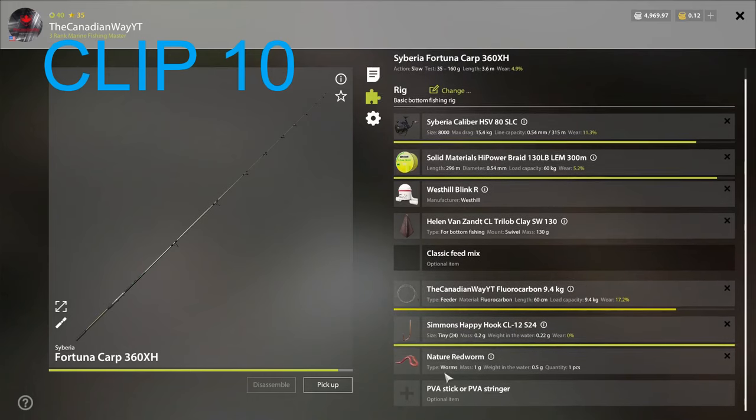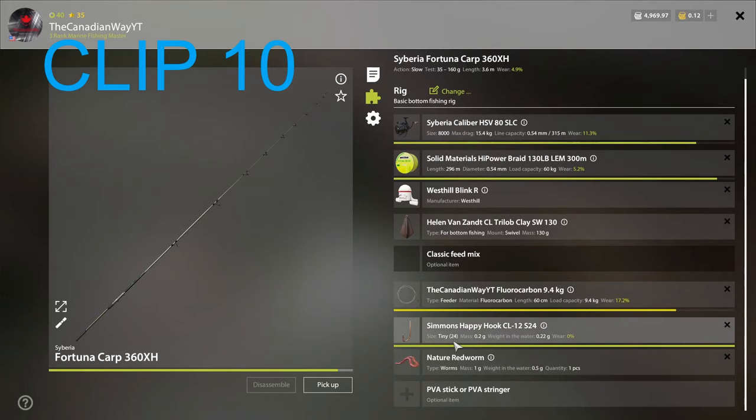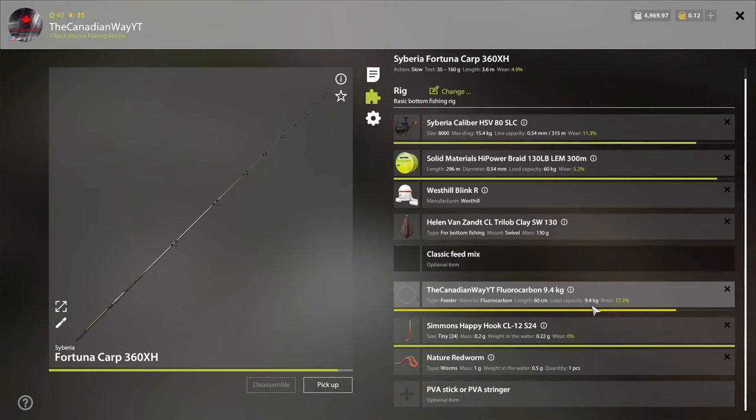All you need is red worms, a tiny hook — size 24 or 22 will work just fine — a 9.4 kilogram fluorocarbon leader, 60 centimeters. If you have problems getting 60 centimeter length, give me a DM in game and I'll help you out with some leaders. You might have a better bite rate if you go down to 7 kilogram, but 9.4 is safe. For weight, you only need a 30-40 gram weight. Anyone who just started the game can get this setup easily.